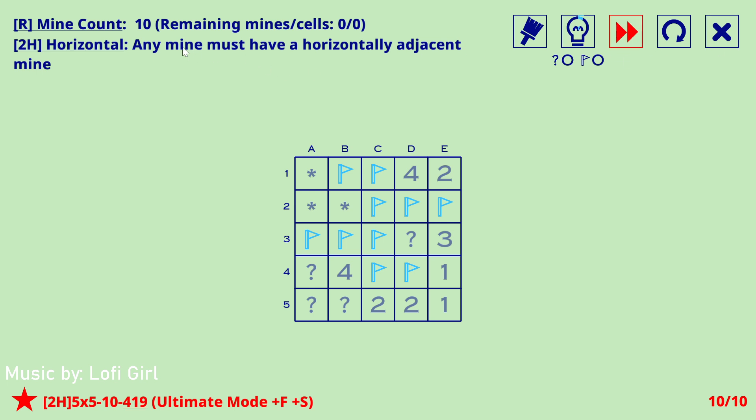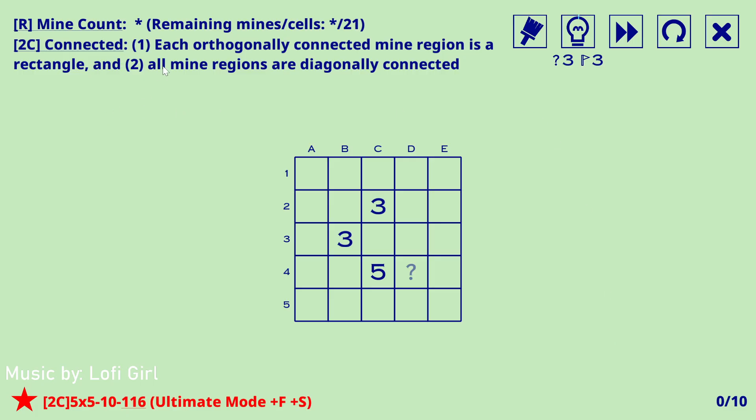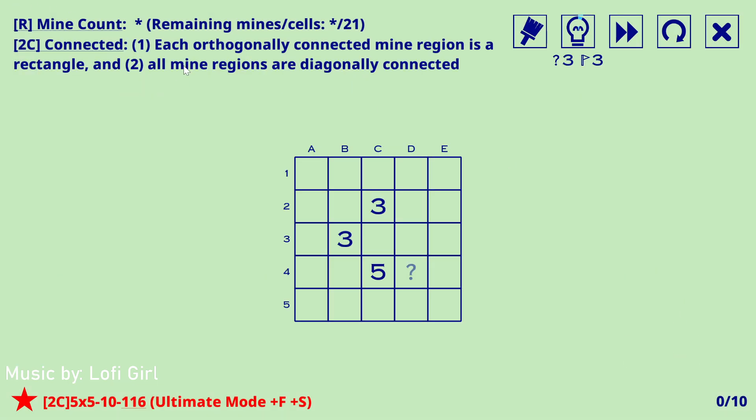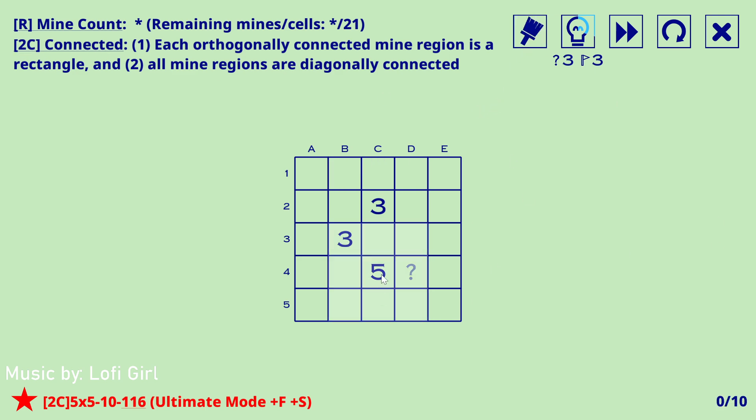Horizontal is one hundred percent mine-concentrated because the more mines you have, the more likely they are horizontally adjacent. Connected originally was mine-concentrated too, but now it's not, because besides that initial rule you also have the rectangular rule that prevents having more and more mines together. So it's a more balanced variant as a result. Anyway, let's look at this five.